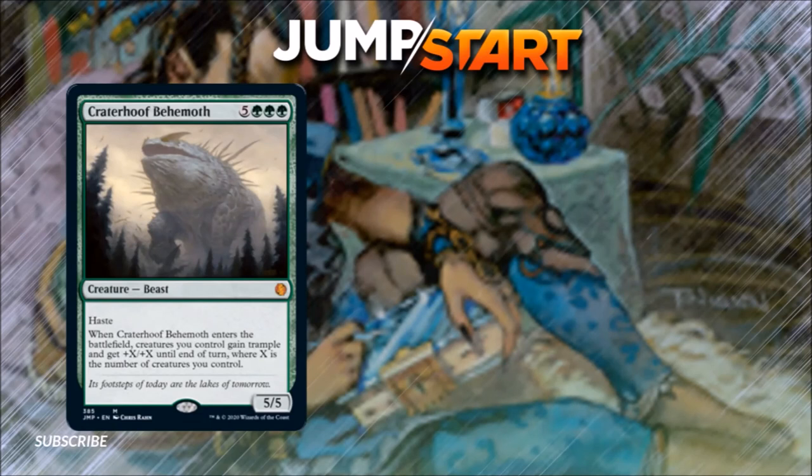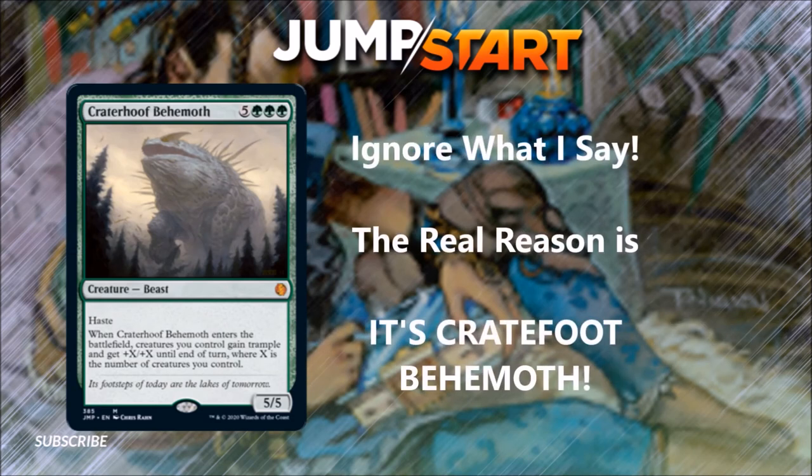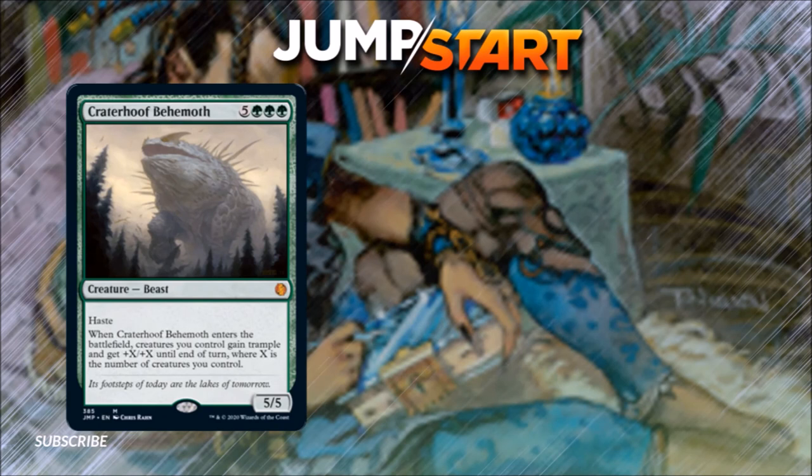And finally, number 1: Craterhoof Behemoth. This monster of a green creature is a little expensive mana-wise, but green is a color that can ramp to infinity, and since green is so good at generating mana, this creature has found itself a win condition in almost any deck that will play it. Any green deck running large creatures, go-wide strategies, or token strategies will love this — growing your entire army so big out of nowhere often just ends the game right there. I also enjoy it in a Domri Rade deck because he can pump your whole army, whether you're running the War of the Spark version that gives an anthem effect or the one whose ultimate gives all your creatures haste, double strike, and trample.